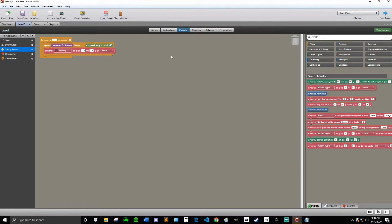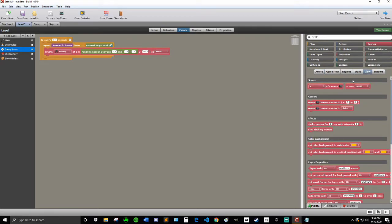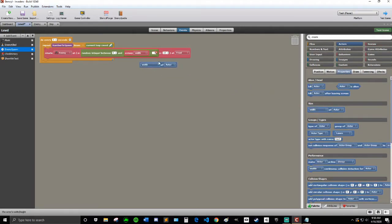For X we want a random spot on the screen, and Y should probably be around 10. For the X, I'm going to go into numbers and text and grab the random integer between zero and screen width minus the width of the actor. Because the actor's position goes by its left side — so if the left side is touching the right edge of the screen, the actor is completely off screen. So we do screen width minus width of actor to position it correctly.